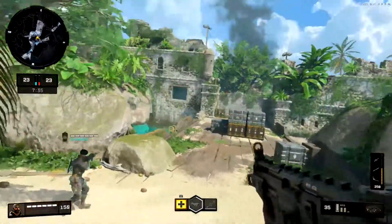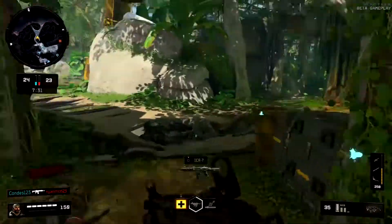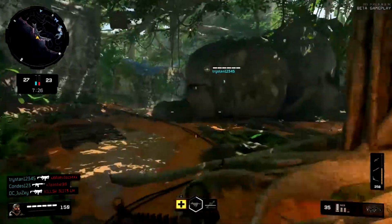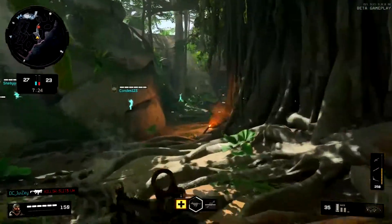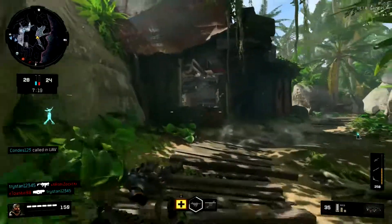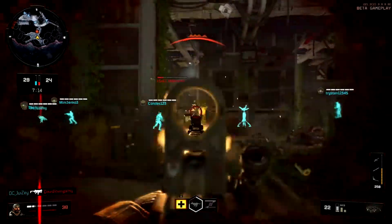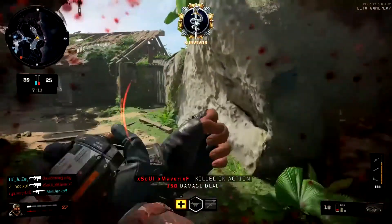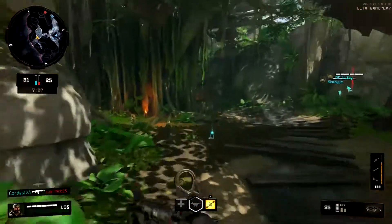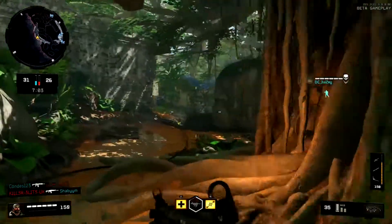I really enjoy the stim shot and the stim - I think it is a great addition. Manual healing, to me, is far superior in my humble opinion because the manual health regen is way more important and efficient in this game. You can see me healing in the bottom right-hand corner, and you can also see that the health has changed - we now have 150 health.